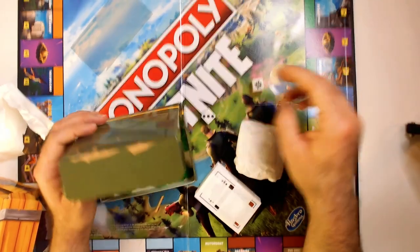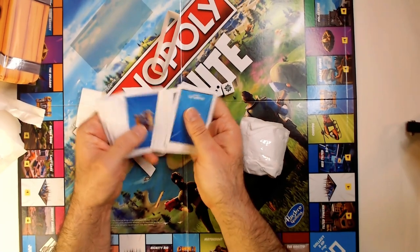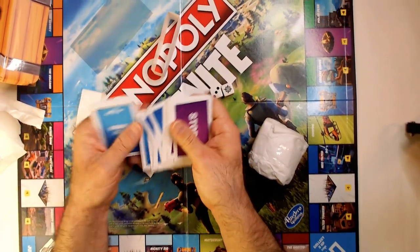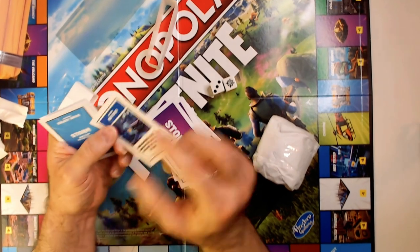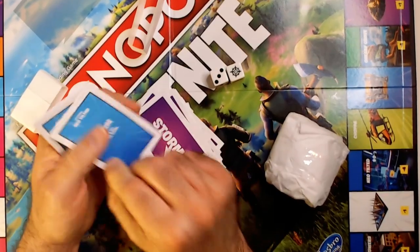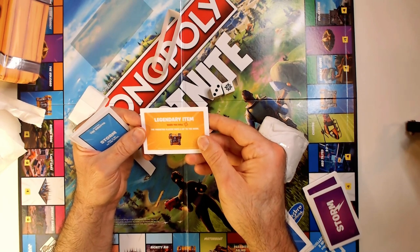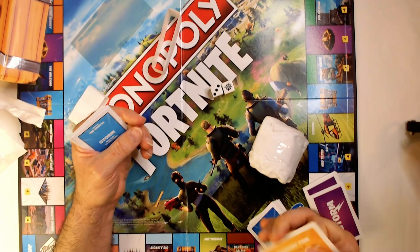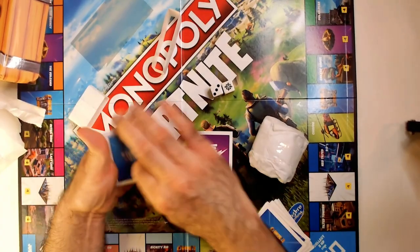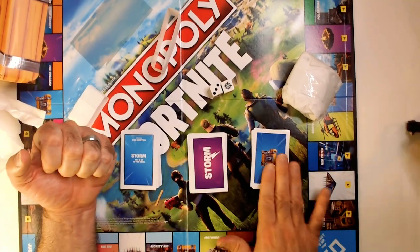These are pretty decent quality plastic tokens and cards. There's a blue chest, a storm card. 'Pay the bank — Neo Tilted: another player lands on this location, they pay HP to the bank.' There's a treasure chest: 'Legendary item — target player pays HP to the bank.' You have different card types: light storm, heavy storm, and loot cards.